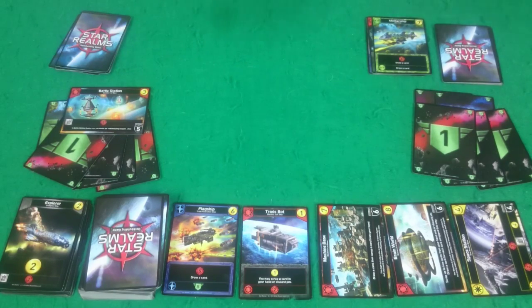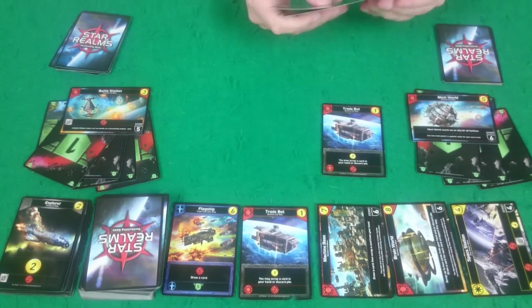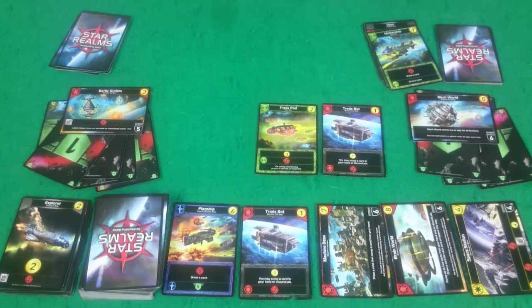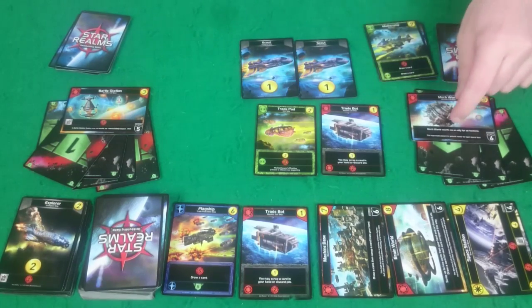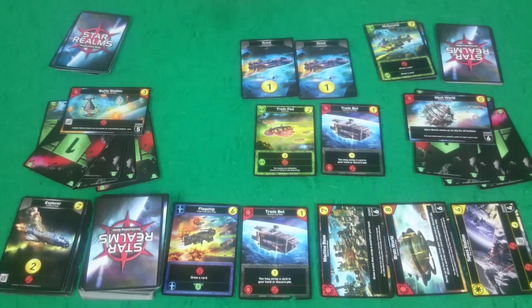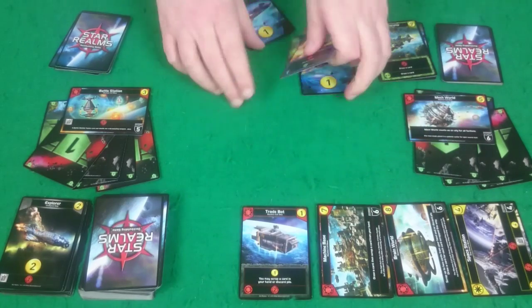I've got my Mech World out again. I'm going to play a Trade Bot and scrap a Scout from my discards. Then I play Trade Pod and two Scouts, so I've got four attack. But she's got the Battle Station which needs five to destroy it, and it's an outpost so I have to destroy it before I can attack her. The attack does nothing, but I still have six buys so I'll pick up the Flagship.